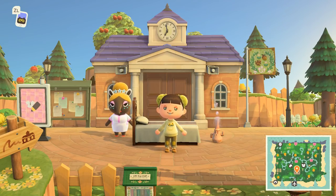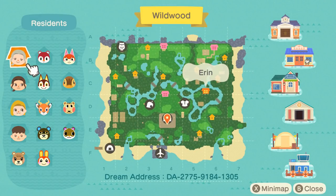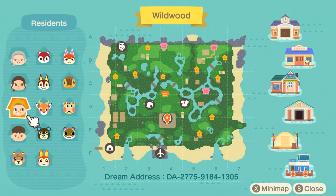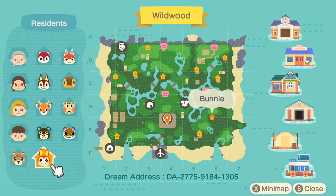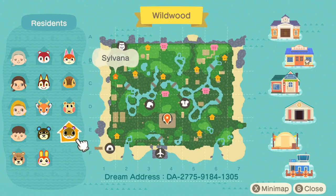This creator also has a custom codes portal right there — they create a lot of codes themselves so we're definitely going to check that out. But before we get started, we always check out the map. We have Erin, and there are actually four resident reps: Iris, Eden, and Finch. I love how they are all spread around the map and the waterscaping looks absolutely incredible — those circles and tiny little rivers.